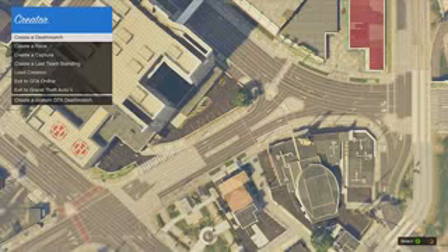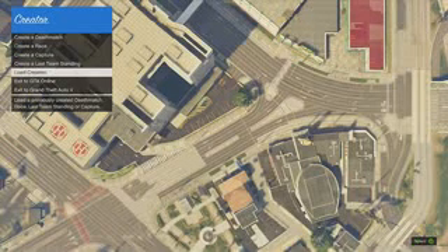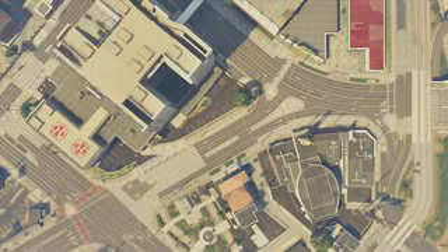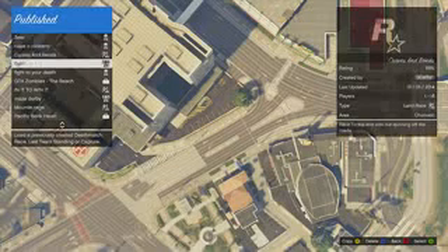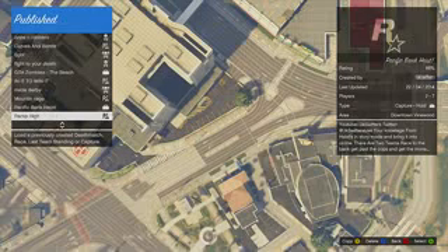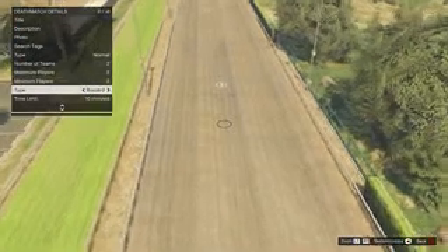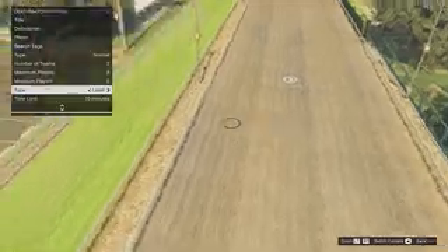I remember playing in an awesome team deathmatch — I believe Tongsi created it — where it was a bunch of jets flying around and you were able to take out other jets. It was a great way to learn how to fly as well as destroy other jets. Back in the day you had to do a glitch just to create this, and the last time we were able to do that was around the 1.13 update.